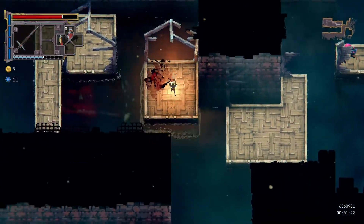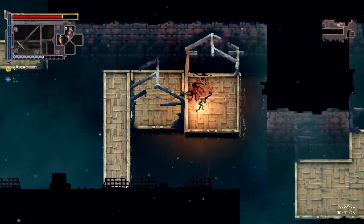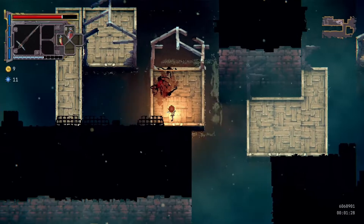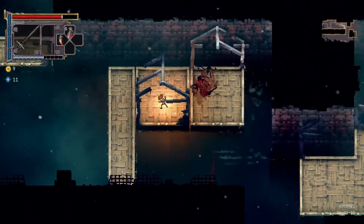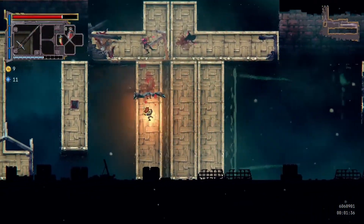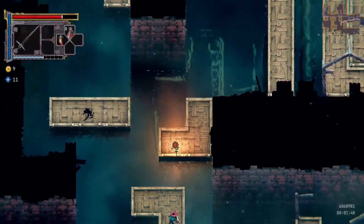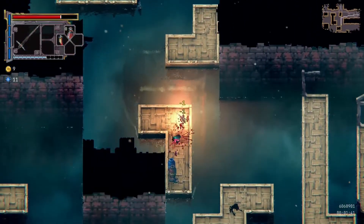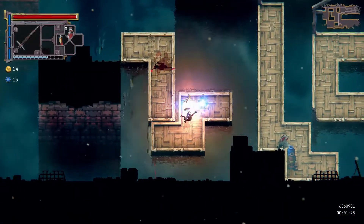Those blue orbs that pop out - those are the knowledge that you use for actual upgrades. So you can see here I can't move this platform past those to move it through, so I'll have to go this way. This doesn't happen that often in the first level but it does happen.